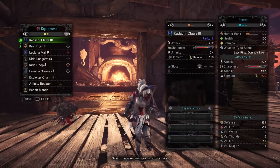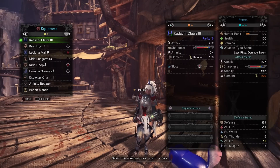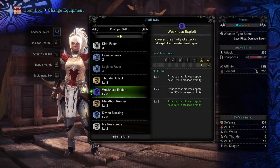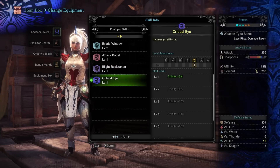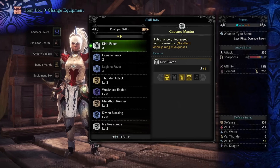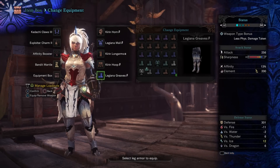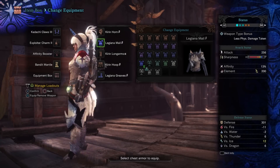We're using the Kodachi Claws. To get the most out of this equipment, you just use pretty much any thunder element weapon — you can really use whatever weapon you want, but the Kirin stuff comes with increased thunder damage, so I'm just using the Kodachi Claws or something like the Kodachi Strike Bow. This set has Weakness Exploit level 3, Marathon Runner level 3, Divine Blessing level 3, Thunder Attack, Evade Window, and Attack Boost. The classes that get the most out of this are Dual Blades and the Bow. The main point is just having the equip skills Capture Master and Good Luck. The equipment we're using is the Kirin Horn, Legiana Male Beta, Kirin Long Arms Alpha, Kirin Hoop Beta, and the Legiana Greaves. As long as you have three Kirin pieces and two Legiana pieces, you'll get both set bonuses and it'll be very good.